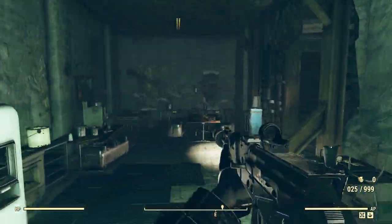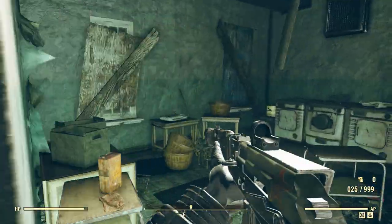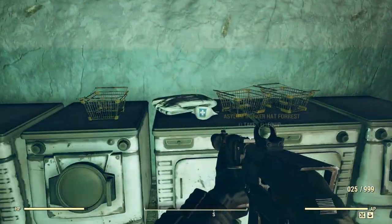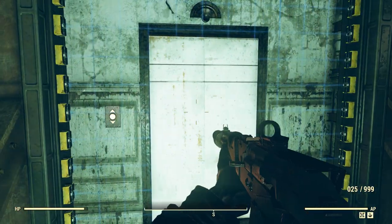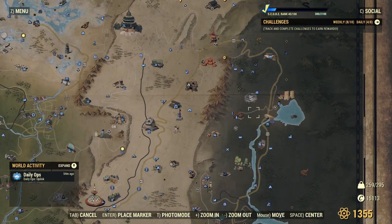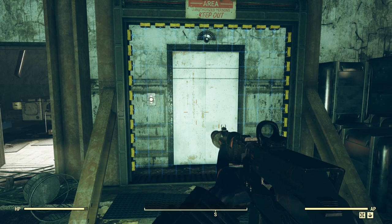Heading in here, you're going to want to take a right and then another right, and you're going to come across this elevator and this washroom. This washroom has two outfit spawns and a hat, but they're always the same — it's a forest hat and two white dirty outfits. The actual good ones are going to be up in the elevator. If you see red lasers and can't access it, you want to go to Abby's Bunker — right here on the map — and do the quest line there, which will then grant you access to this elevator.